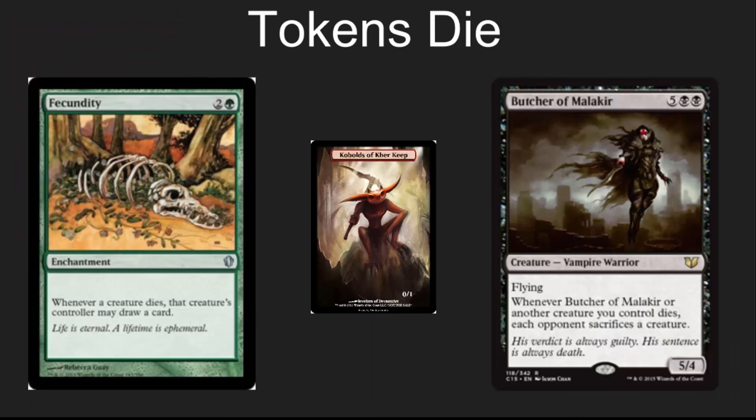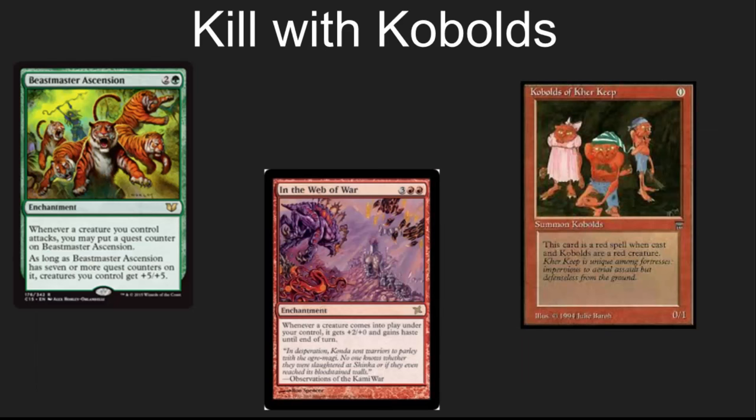Let's take a second to talk about tokens dying. This is definitely a rules thing you're going to have to explain to people again and again. Tokens go to the graveyard and they disappear as a state-based effect. You can't respond to them being there, but they will trigger effects that then can be responded to — really, really powerful. Both of these cards combo extremely well with killing all those Kobolds. Think about ways you can just use the Kobolds to attack for huge amounts of damage. Your commander plus the Kobolds all getting +5/+5 from Beastmaster's Ascension adds up to 40 damage. In the Web of War is another nice way to make those Kobolds a real threat.